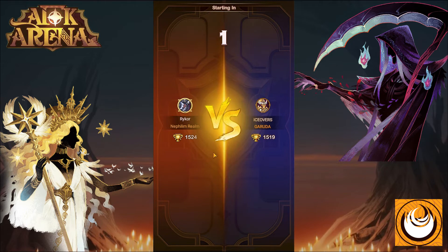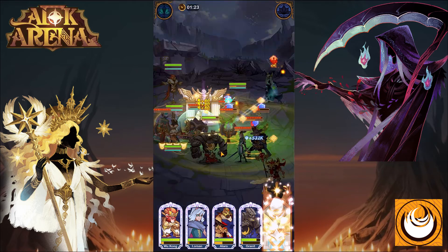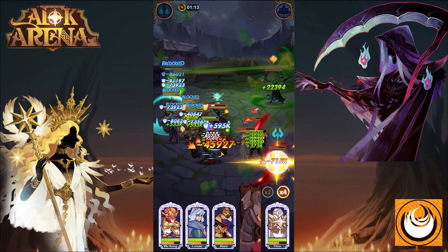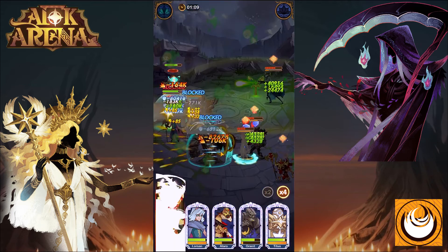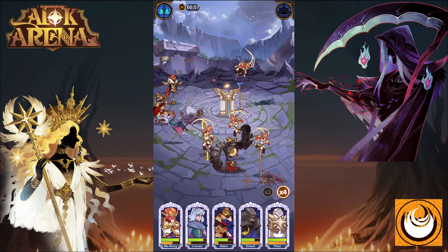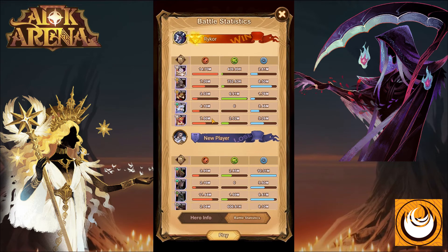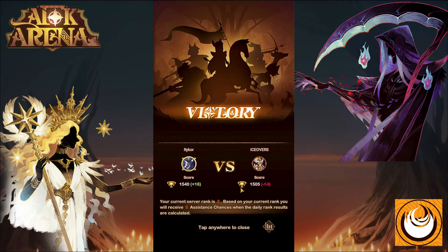As soon as the battle begins, all animations and abilities are automatic, so you essentially see a replay of the match you're currently fighting. I built a stall-based team with two extremely powerful stall and control tanks in the front row, followed by the stall unit Wukong who can make clones of himself and deal a lot of damage. There we go — a victory and another quest completed! You can check the battle statistics to see which of your heroes are dealing the most damage or healing.